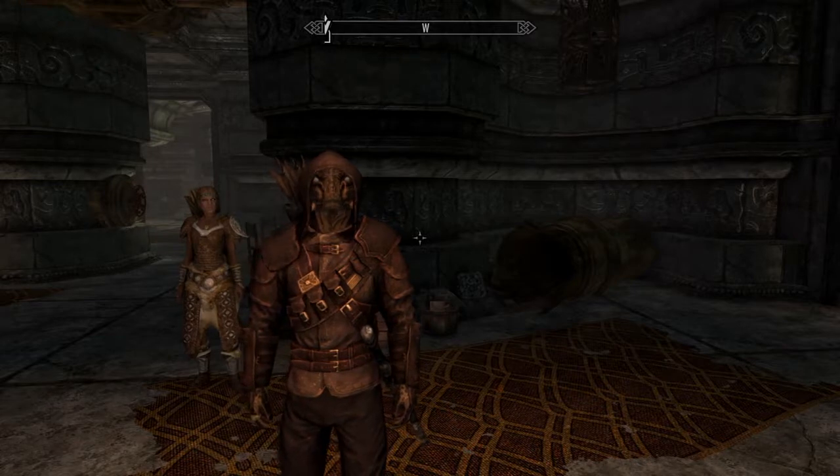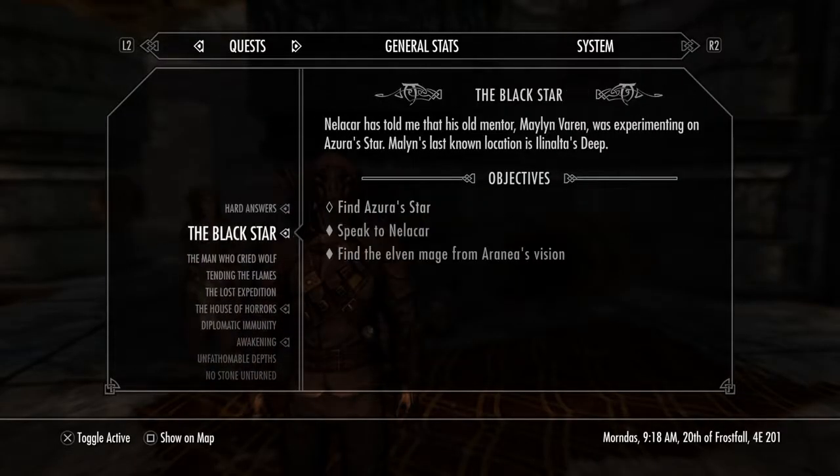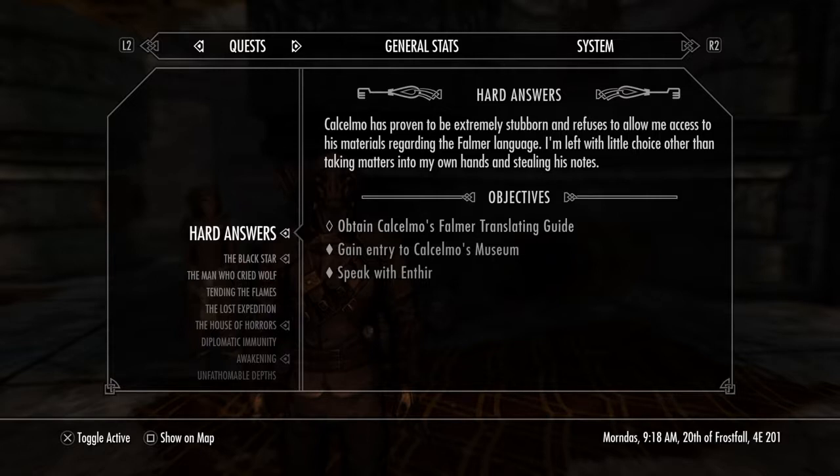In order to get these two items, you first have to be on the quest Hard Answers. Basically, you speak to Karliah, she sends you to Enthir, and then he points you to Markarth and requires some notes. You will have to go to Calcelmo to talk to him, but he will refuse to give anything up.